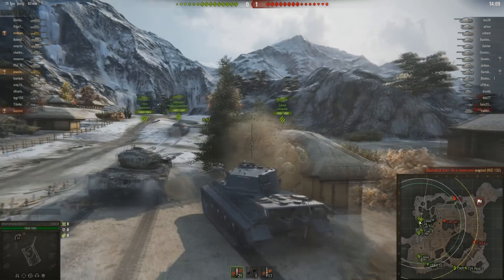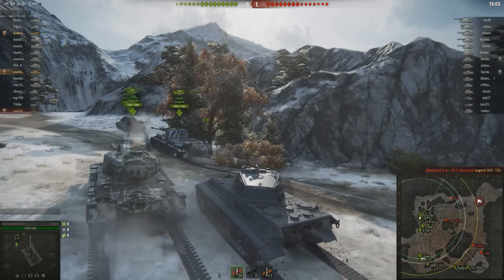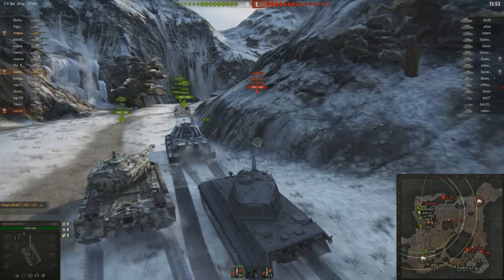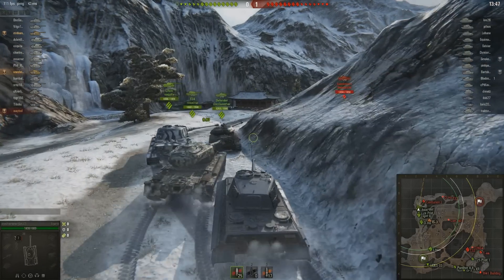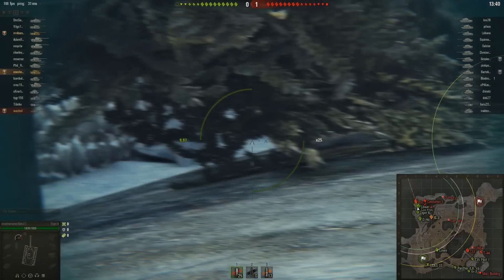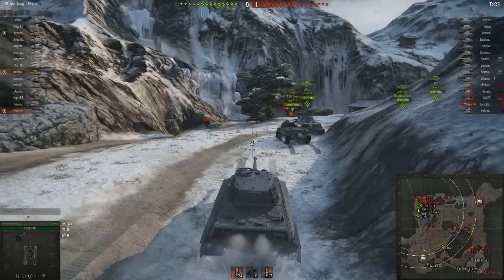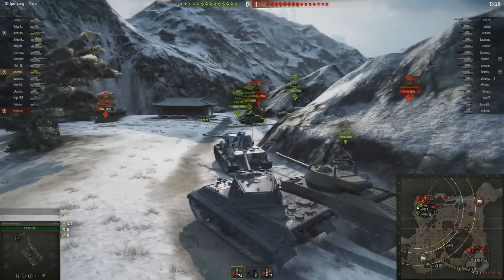Briefly covering the premium tanks: we've got the Tacam T38 at tier 3, the Marsal M00 at tier 5, and the Tacam R2 with the 75mm Rosita at tier 4 or tier 5. There's also the T4, which is a Panzer IV G that will only be introduced if a medium tank line can be made. Doom Pyramid does have a proposed medium tank line for the Romanians and I'll go over that in a later video.